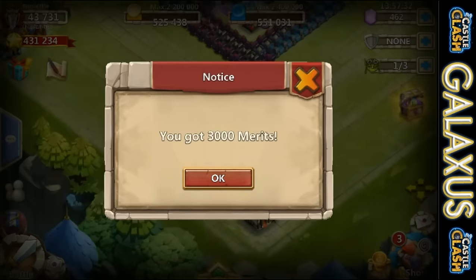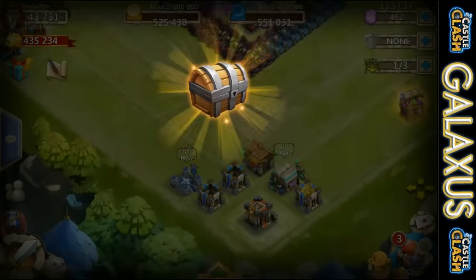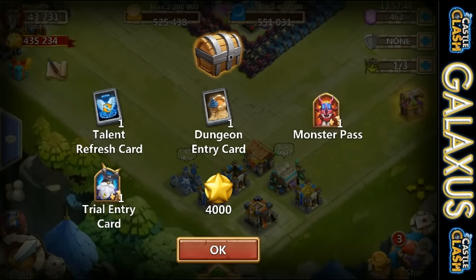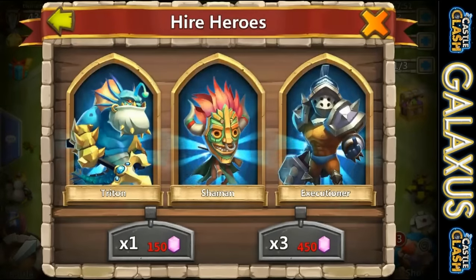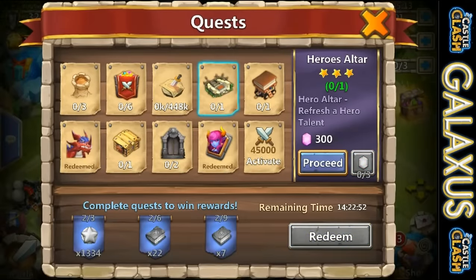Here we are on Eternal Elite grabbing those merits. We got a couple Lucky Chests. Did we get anything good? We got a Talent Refresh card - we'll take the Talent Refresh card, but the rest of that was just straight crap. Then we got some Blues here with our rolling. Didn't really get anything good - didn't expect a lot, it's only 450 gems. But again, got some more Talent Refreshing to do.